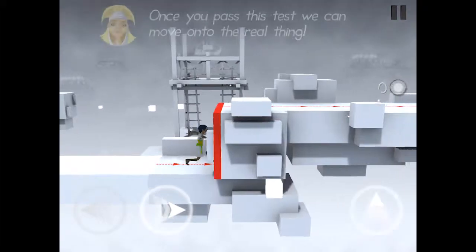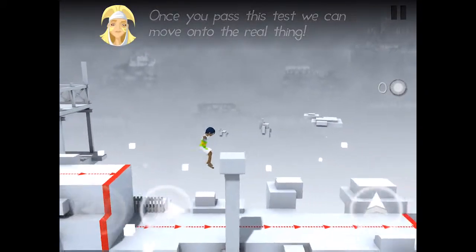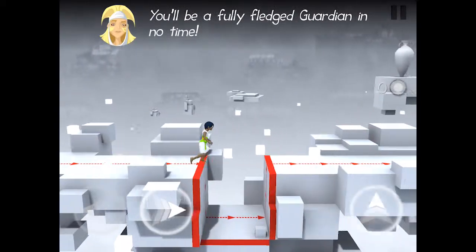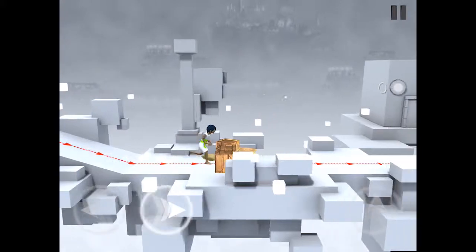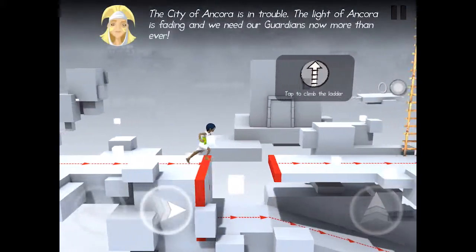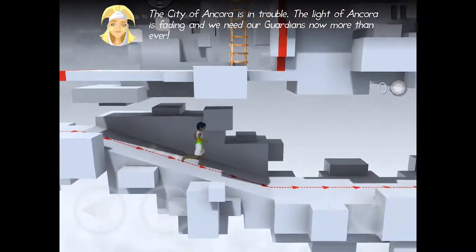Once you pass this test, we can move on to the real thing. You'll be a fully fledged Guardian in no time. The city of Ancora is in trouble — the light of Ancora is fading and we need our Guardians now more than ever.